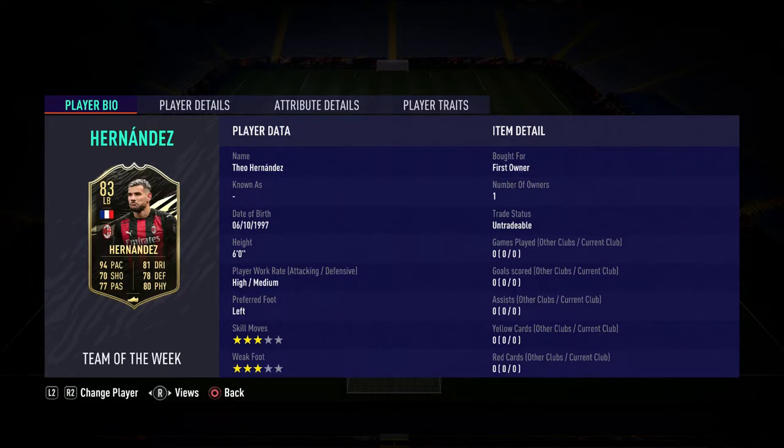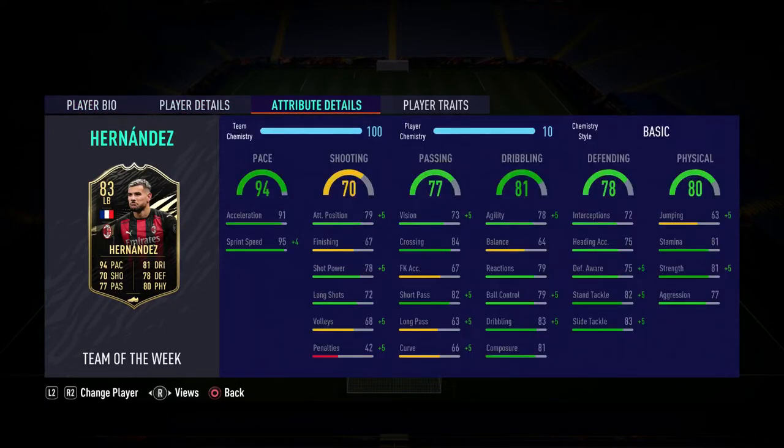Fio Hernandez is obviously the brother of Lucas Hernandez, so you can get a nice French link going there — Lucas Hernandez is in my main team and he is an absolute baller. Starting off, Fio is six foot tall, I'd say more on the tall side, high/medium work rates, which is what basically all fullbacks have. As a left back you want him to be left footed, and he is — absolutely perfect. Three-star, three-star; as a left back you'd maybe want four-star skill moves, which could come in as a con.